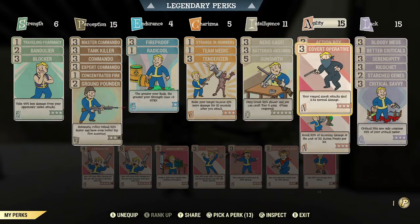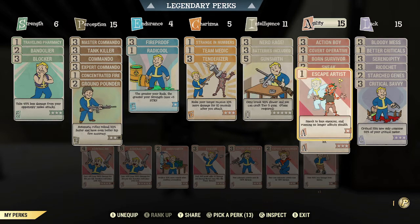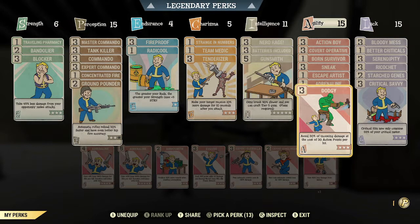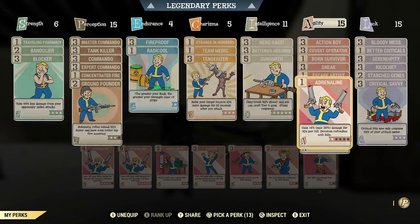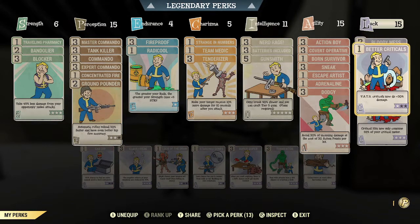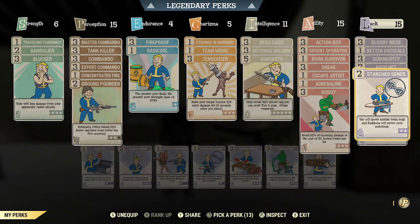Action Boy for some more AP regen. Covert Operative for some extra stealth damage. Lone Survivor to help me stay alive as a bloody build. Sneak and Escape Artist to help me stay stealthy. One point of Adrenaline gets you more than half of the benefit of adrenaline. I used to run four ranks of adrenaline and not run Dodgy, but with Dodgy rank three and one rank of adrenaline, I'm able to switch between run-and-gun and stealth without having to switch perks. I do understand I'm giving up a little bit of damage, but since I'm getting more than half of the benefit from just the first rank, I don't consider that to be such a drawback.